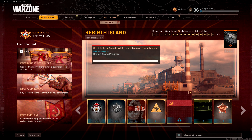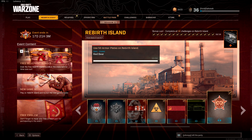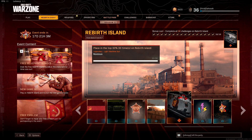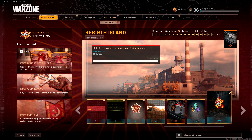Get 30 kills with a legendary weapon on Rebirth Island. Get 2 kills or assists in a vehicle on Rebirth Island. Destroy 1 vehicle carrying enemies on Rebirth Island. Use 50 armor plates on Rebirth Island. Place in the top 30% 15 times, then 30 times on Rebirth Island. Get a kill before the first circle closes once, and kill 100 downed enemies on Rebirth Island.